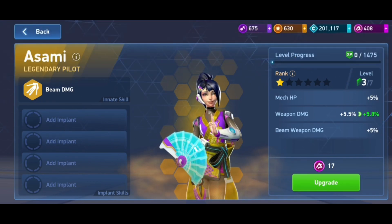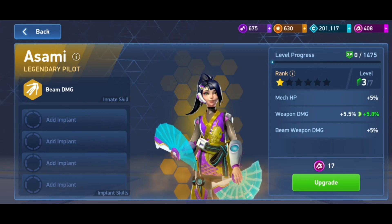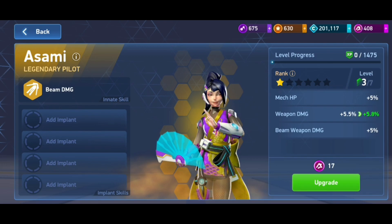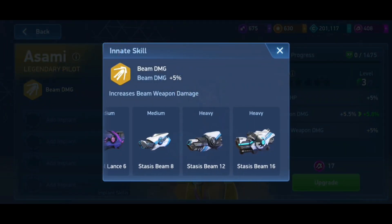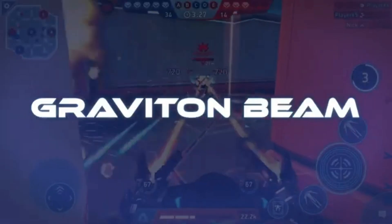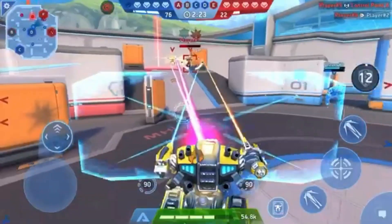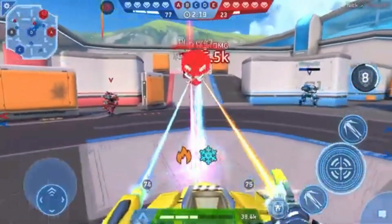Now you may think — a legendary beam pilot, what is the use? But no, there is a new weapon coming. Assami is a spy. These are the current beam weapons: Stasis Beam and Thermal Lance. But do not forget — Graviton Beam is on the way. This is the legendary version of beam weapons and it will be awesome.